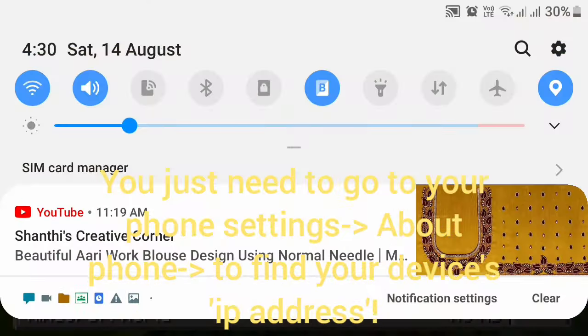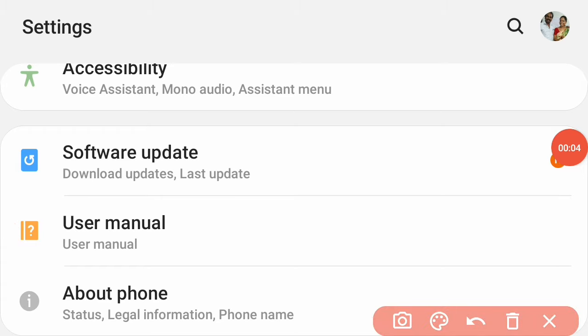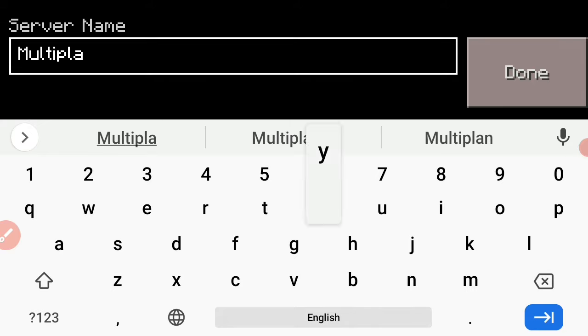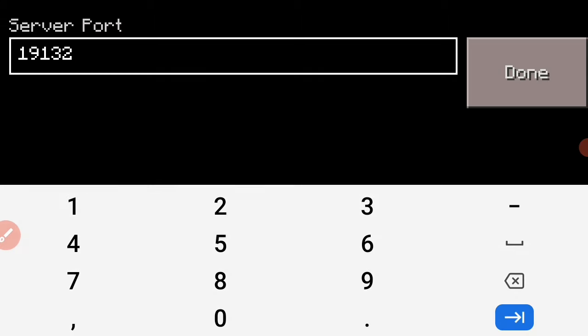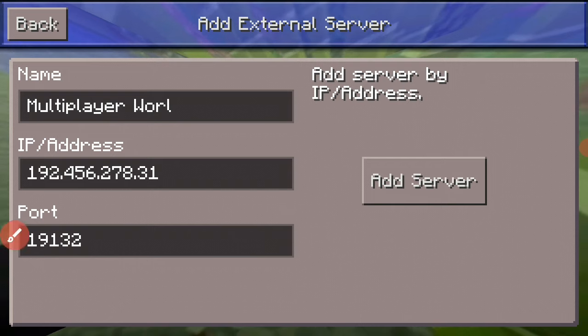To find your device IP address, go back to the Settings menu. If you go to About Phone, you can get all the details including your phone's IP address. I'm going to enter my own IP address — I'm entering 192.456.278. For the port, you don't need to change it much; the port can stay as 1932.